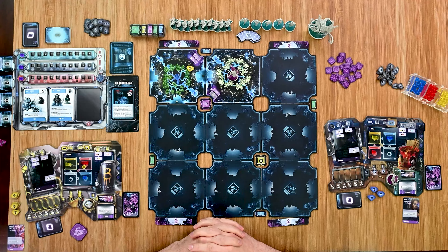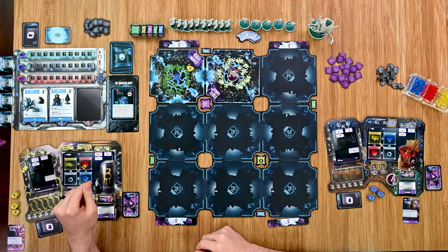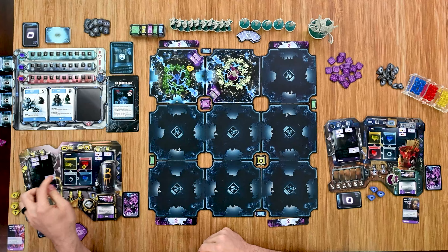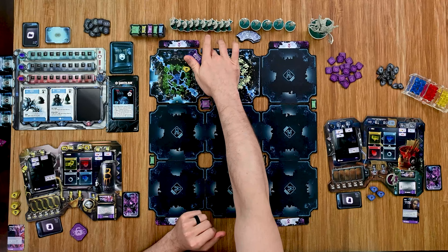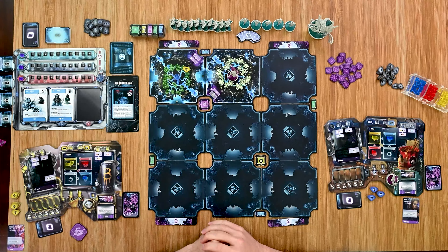Now into the net phase, Strom gets to handle configurations. Each configuration lets him either push two cubes or draw a card. He chooses to push, moving a cube back to regain a movement point. He can't yet remove infection tokens to gain information because he needs two tokens surrounding a half information block, or all four for a full block — he doesn't have enough yet.